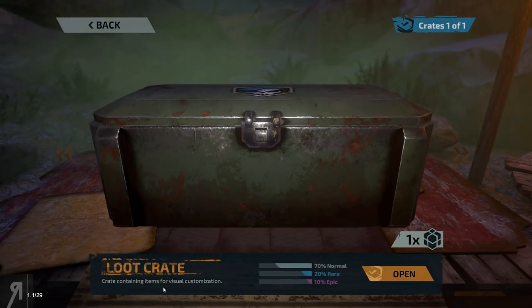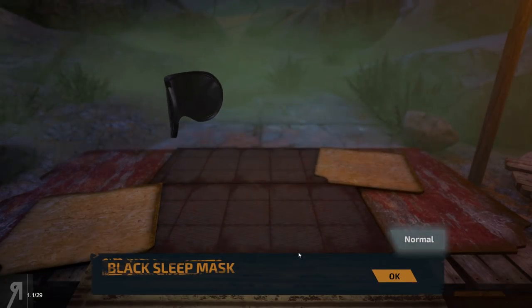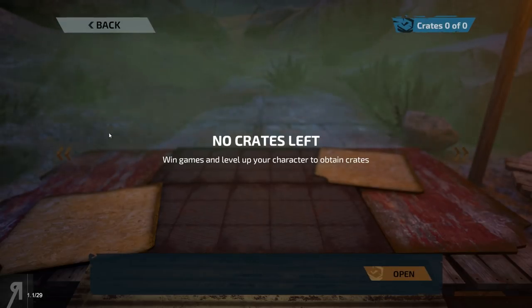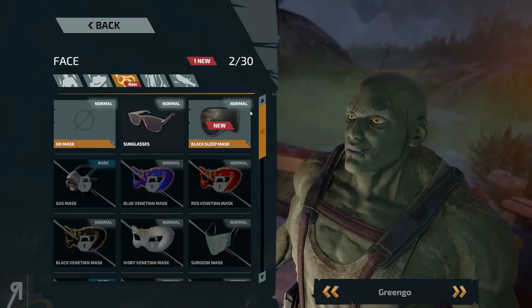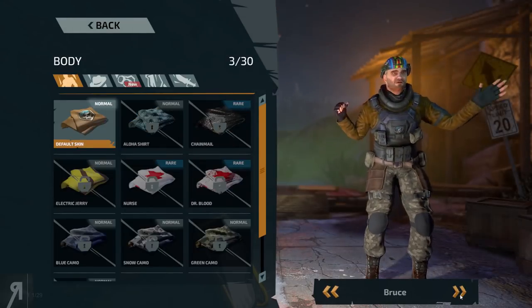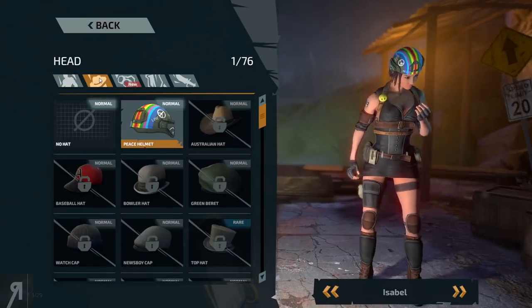And then we have a loot crate here, which will contain items for visual customization. Hopefully I'm going to be lucky and maybe get an epic. No, I'm not lucky, but it's actually one of the more uncommon ones in my opinion — a black sleep mask. You can equip all of your characters with different things. If we go into the customized menu here, you can see that each character — this is the character that I voiced — along with Bruce and Isabelle, they all have unique skins. These are all cosmetic that you will get in a loot box.